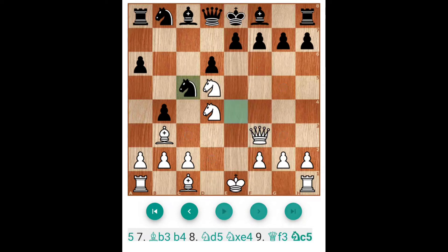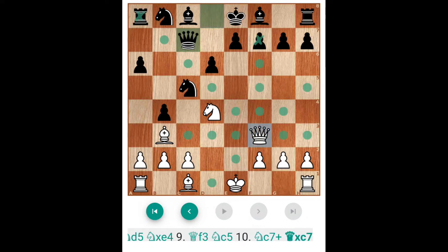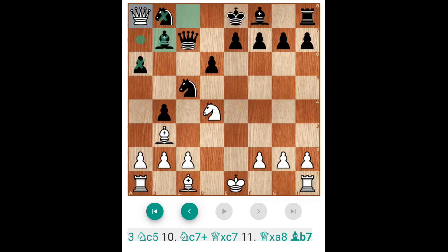But if the player plays — there are some alternatives here — Knight C5, then what happens? Here Knight C7 is not correct because Queen captures Knight for White. We need the Rook, and then it is a dangerous position for White.